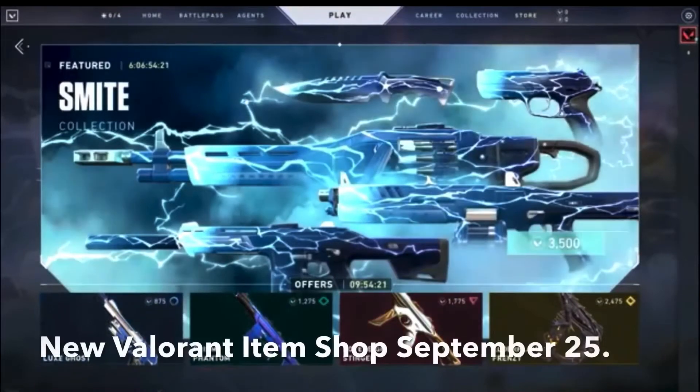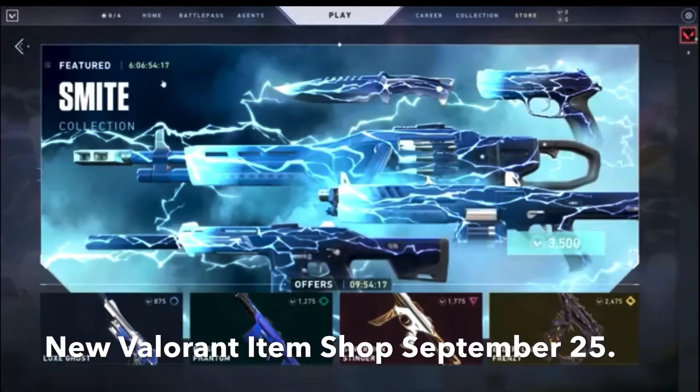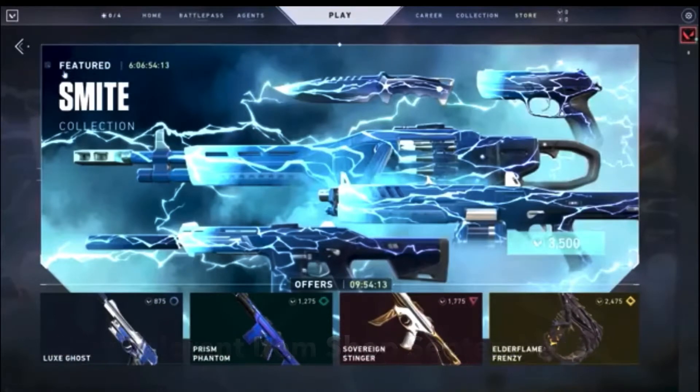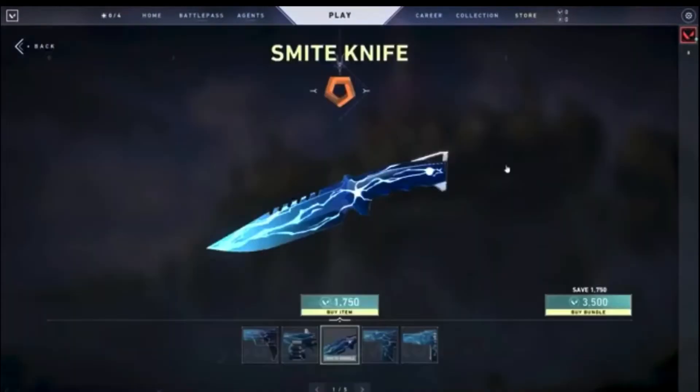Hey guys, Skimmer Soon here. I'm back with another video, and today's video is going to be on the new iron shop for September 25. First we have the featured Smite collection — it is 3500 funds.